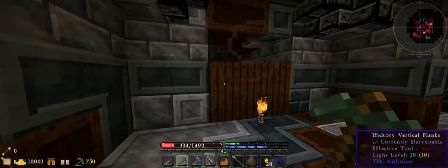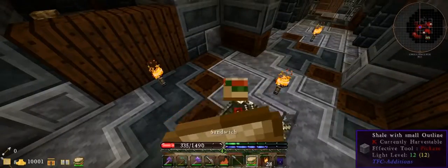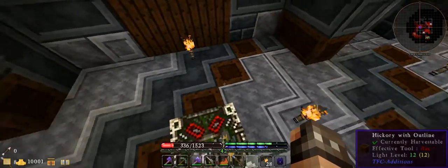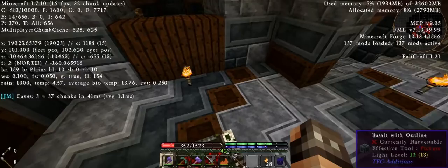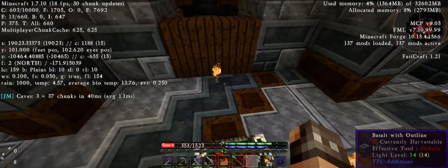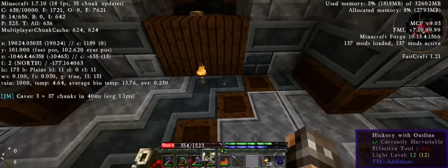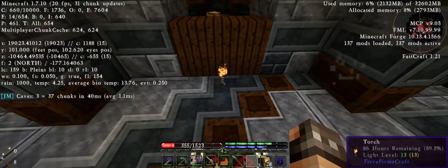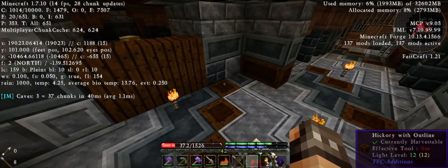So I'm not sure where this is exactly, but we'll get the coordinates. I can't see the little text over there — it's too blurry. We are at 9023, 19-0-23, and 10-4-6-4. Let me write those down, and then I'll go find it on the surface, so I'll be right back.